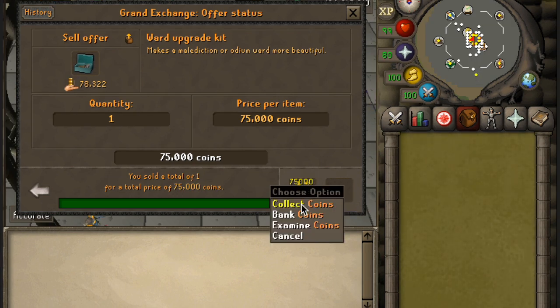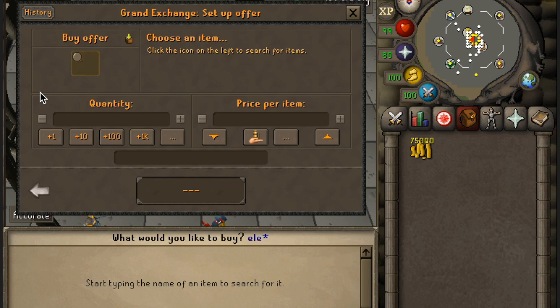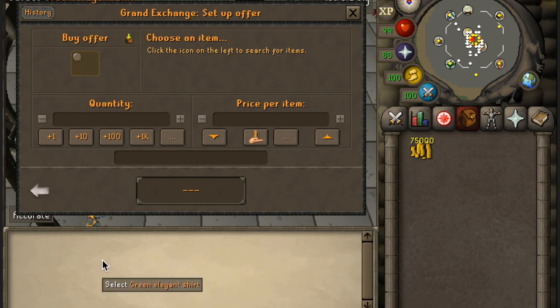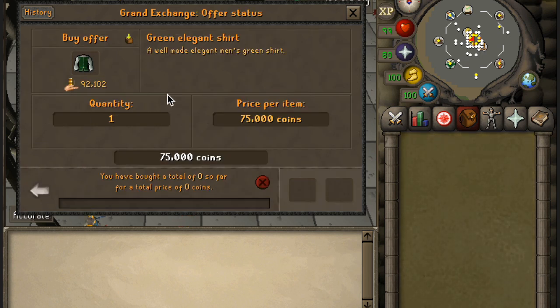Alrighty, there it is. I ended up lowering it to 75K, which looks quite nice, and it did sell. Now we are going to go for a fancy green elegant shirt. This is FashionScape 101 and we've been doing a lot of FashionScape — it's been working well for us. Let's see if it comes through, which I think it will.